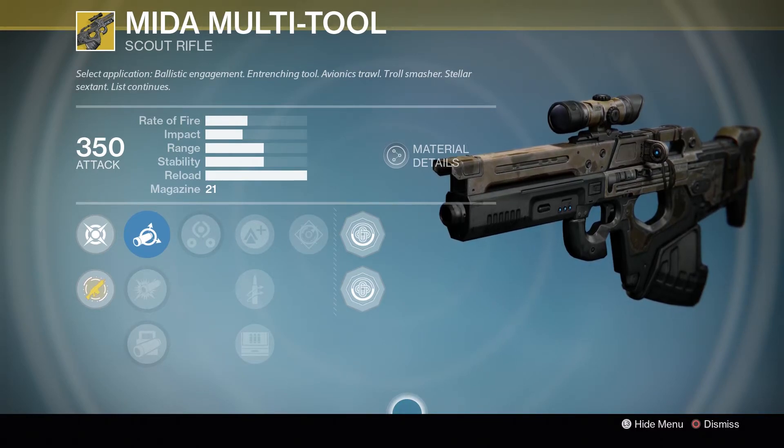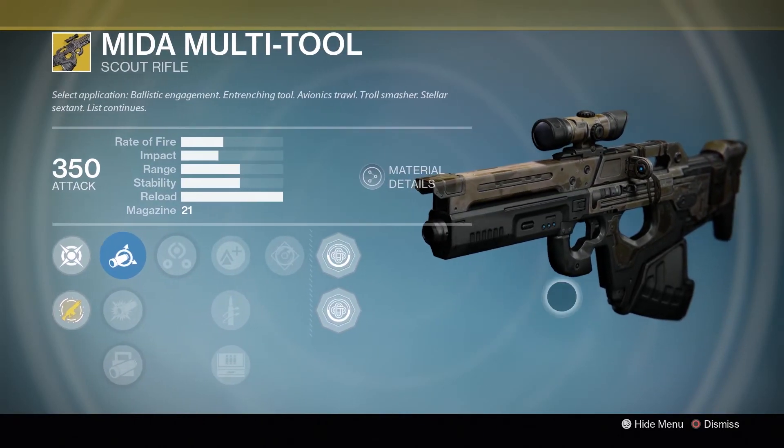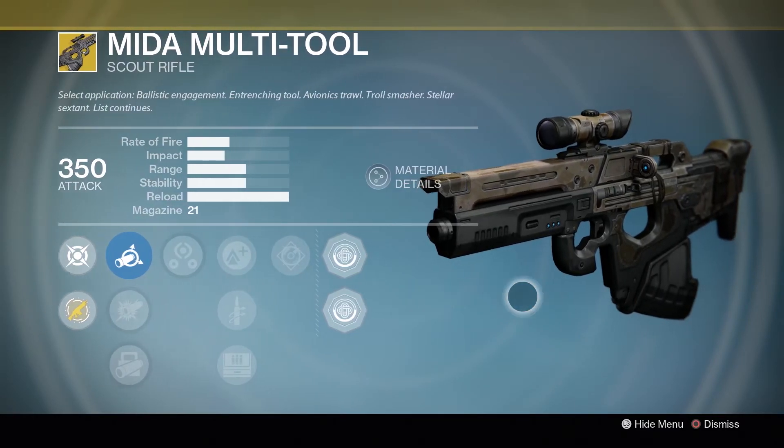The bonus movement speed is really nice for Hunters, who are already very quick. Or it's really good for something like your Striker Titan if you're going to be using your shoulder charge, so you can close in on an enemy quicker. Tons of fun. It's got Third Eye, so it's easier to tell what's going on in your surroundings even when you're aiming. It's just an all-around great weapon, both for PvE and PvP, though it's much stronger in PvP. If you love playing in the Crucible, everyone should have a Mida Multi-Tool. Definitely grab this one.